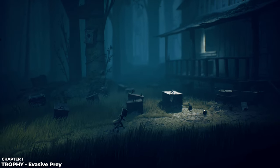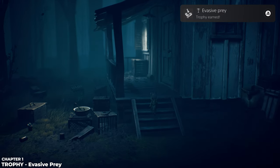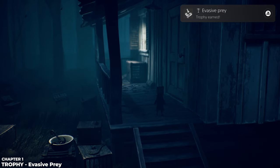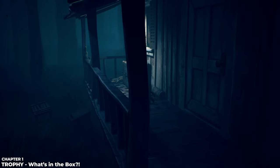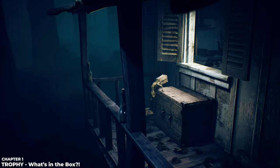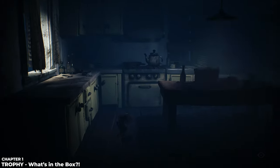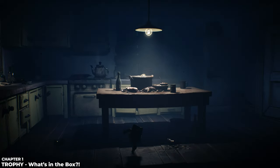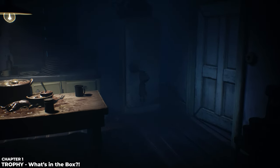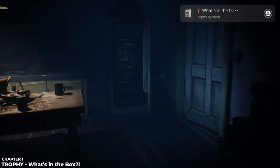Now I'm going to earn the Evasive Prey trophy, which is for getting to this section without triggering any traps. The first time through you'll probably trigger a couple, but the second time you should know where they are — use environmental objects like sticks or stones to trigger the traps. Then you'll get the What's in the Box trophy shortly after by climbing into the house and opening the refrigerator, jumping up and holding R2 to grab the handle.